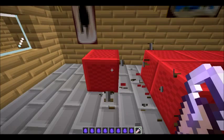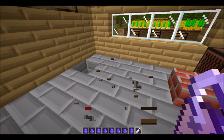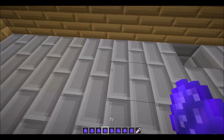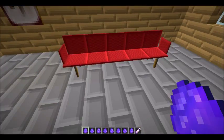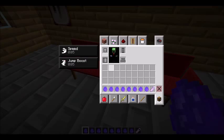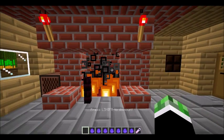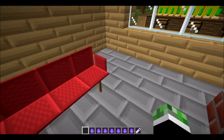So here's the so-called sofa we had before. Now we can just destroy all of this — no need for the old furniture. Now if we get ourselves a sofa and place it down — look at that, it basically replaces it. The good thing is you right-click and you're actually sitting down. Click shift to get off — perfect.